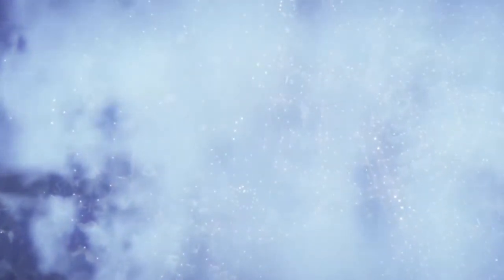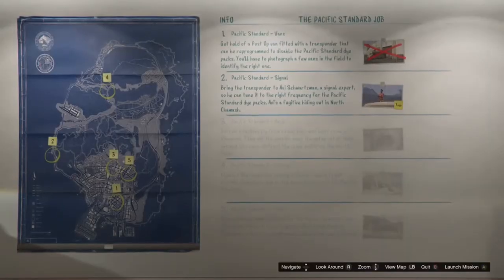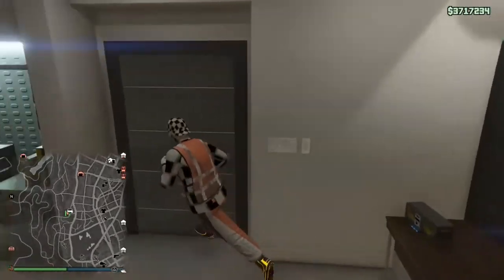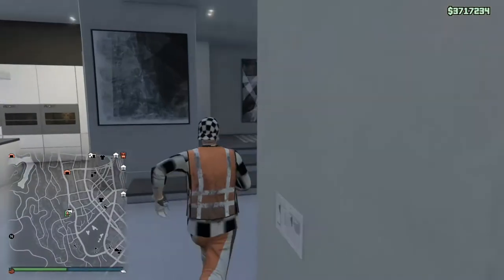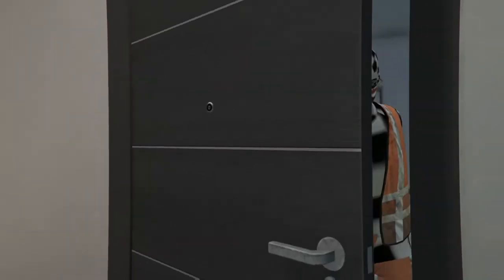Just launch that Heist invitation and once you launch it, just quit back out of it. It's pretty much the same glitch as the last one I uploaded, just with another step added to make it work. As you can see, the vehicle is already outside on my minimap.